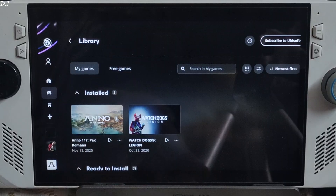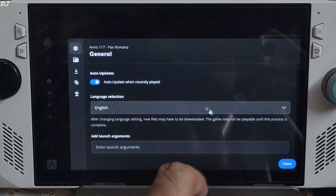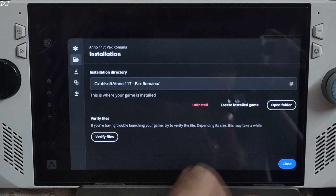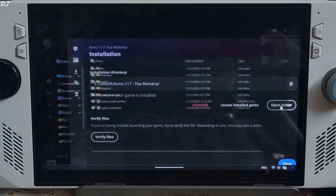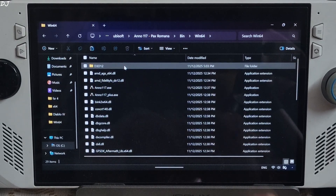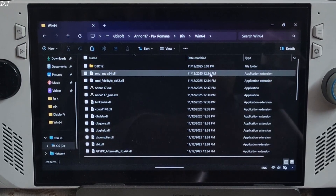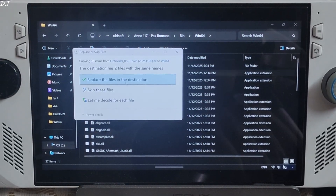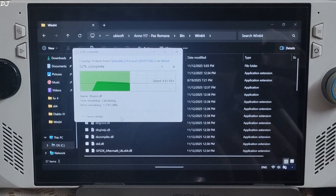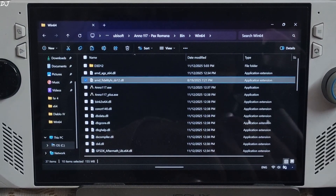Open the Ubisoft Connect client, go to your library, click on the three dots below the game's box art, go to Manage, click on Properties, click on the folder icon, then click on Open Folder. This will open the game's install directory. Open the bin folder, then the Bin64 folder, and paste the files here.